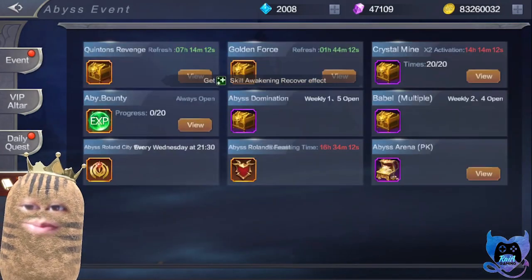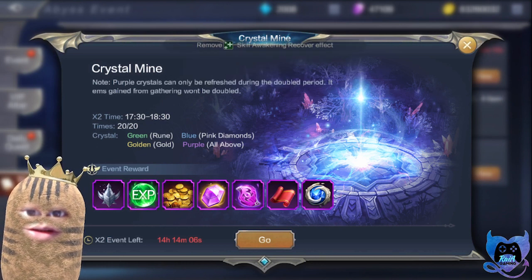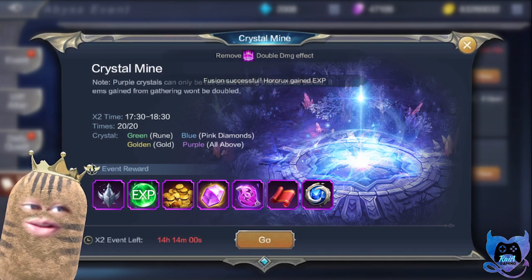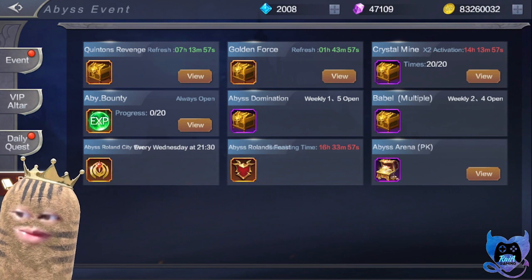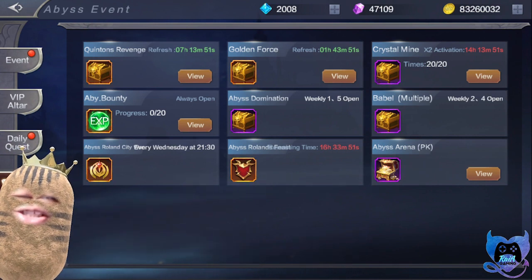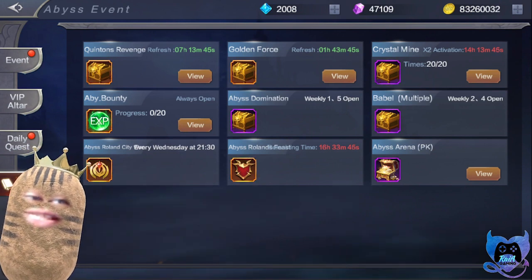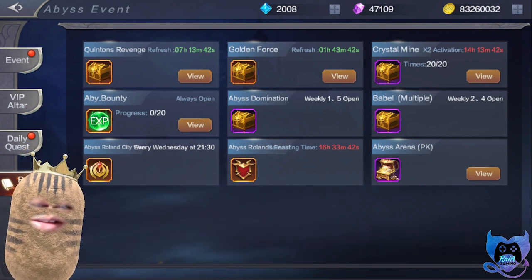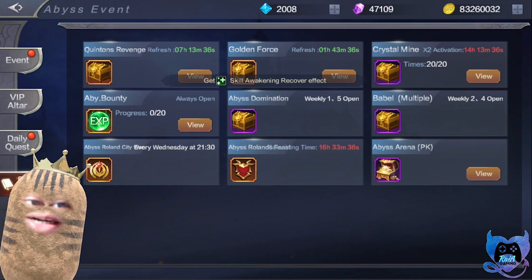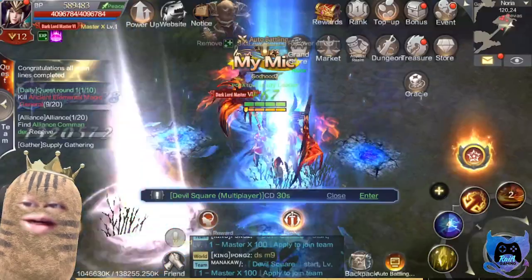One of the ways to earn pink diamonds is by digging crystal mines. You have to dig the blue crystals — small blue, medium blue, and big blue. The big blue provides the most pink diamonds. Not a lot of players actually farm crystal mines, but if you have the time please do. The respawn time of the crystal is not that fast but the material is quite abundant, so give it a try.